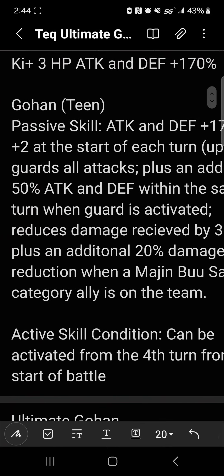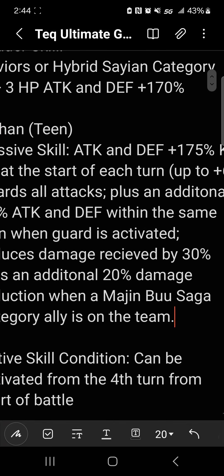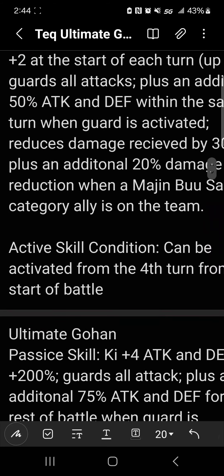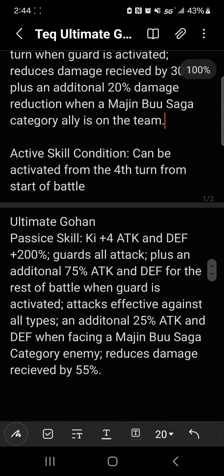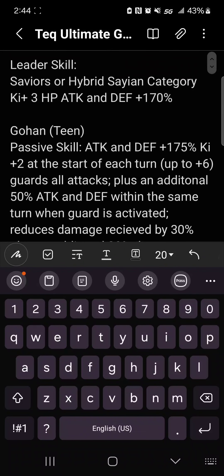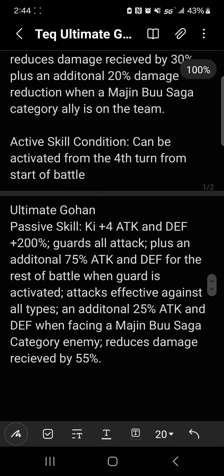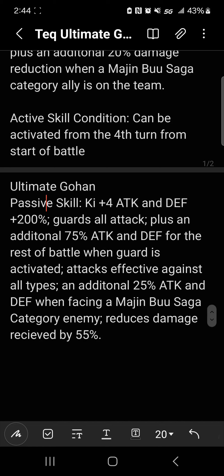We did have to put some sort of restriction on the 50% because that is kind of crazy. But overall in this form he's good — he's tanky, he'll be nice. Then I just made it to the fourth turn instead of the fifth turn, not too crazy. Then we get Ultimate Gohan — nice spelling bro, I know. I've never made one of these without a spelling error. It's key four, attack and defense 200%, guards all attacks, and then 75% attack and defense for the rest of battle when guard is activated — so that's 275%. Attacks are gonna be effective against all types, with an additional 25% attack and defense when facing a Majin Buu saga category enemy.